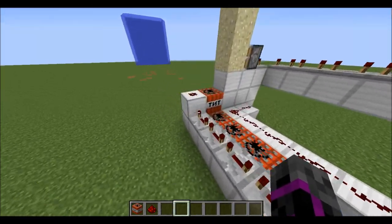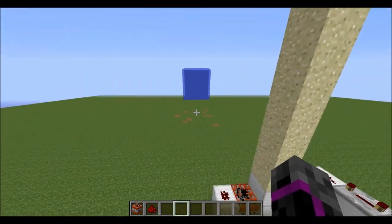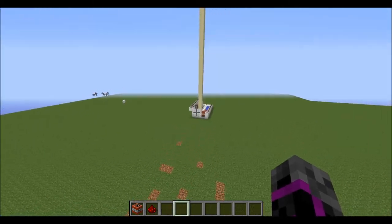Hey everyone, it's Beast from BlueFag and in this video I will be showing you how to make a hybrid cannon — a cannon that can shoot through a wall covered in water. This is very helpful for factions, and this is a real wall and this is a real cannon. Now let me show you how to do this.